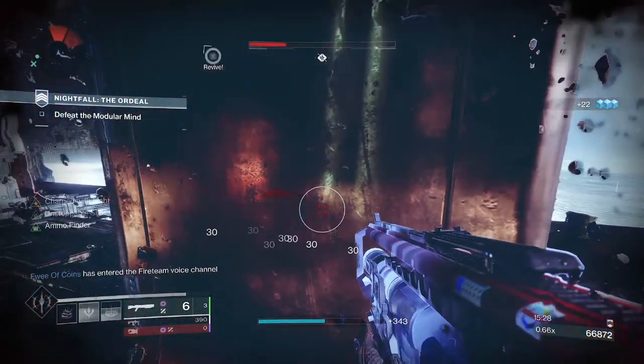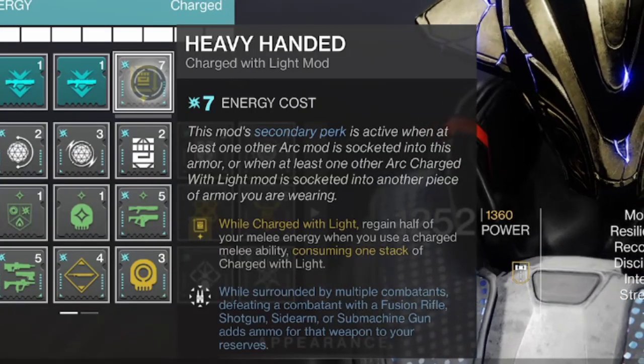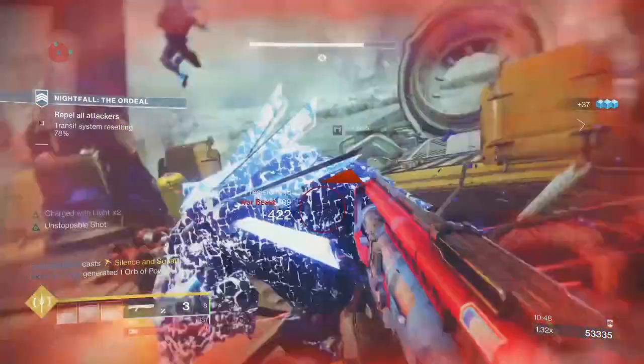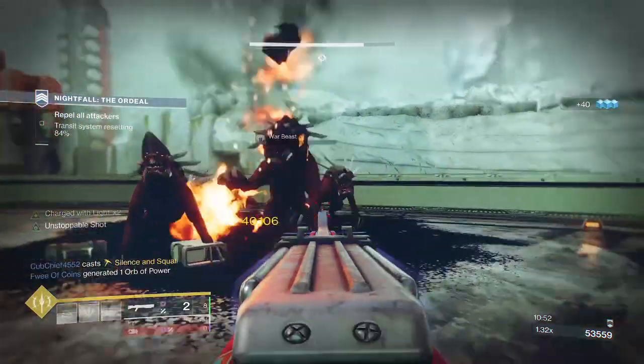Now as we're running double shotguns, Heavy Handed is the perfect mod. Its secondary perk will grant you shotgun ammo on kills while surrounded. It won't give you Tractor Cannon ammo, but using Tractor Cannon will give you other shotgun ammo, so it's an absolute win.